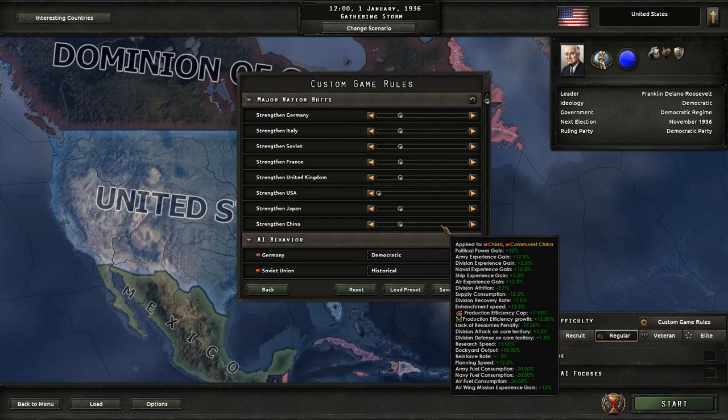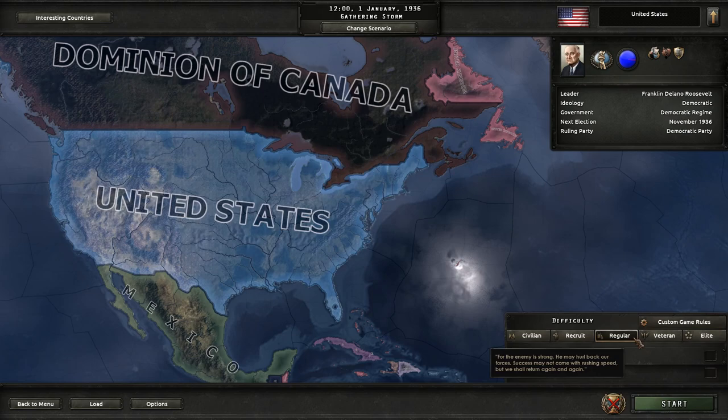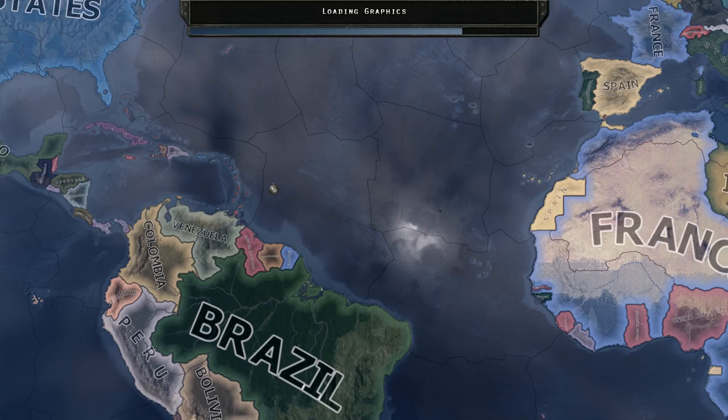We're playing on regular difficulty. When I want to make a campaign more difficult, I use the major nation buffs rather than the elite difficulty setting, because elite just makes everything take longer for the player, which I don't find fun. We did one campaign as the Soviet Union on elite, but that's not typical. Everything else is good to go, so let's start.